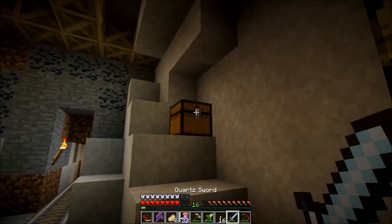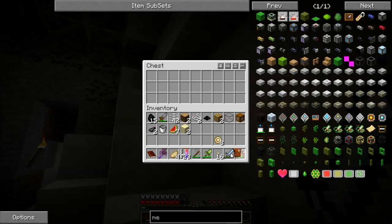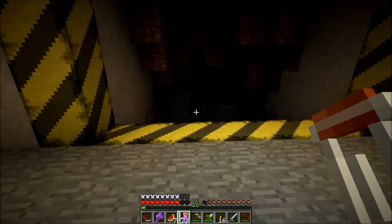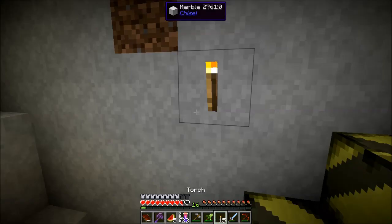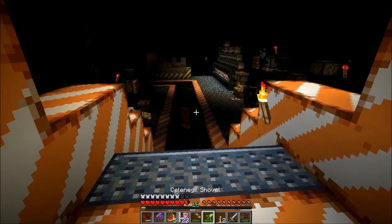Marble. Some glass. There's a chest up here too — that's pretty cool. Some coins and a basic reward bag. Not bad. I'm gonna just stash that for now. So I think this is the climate control center. I think. Could be wrong.